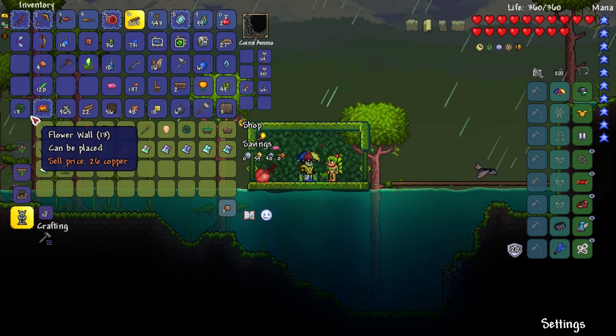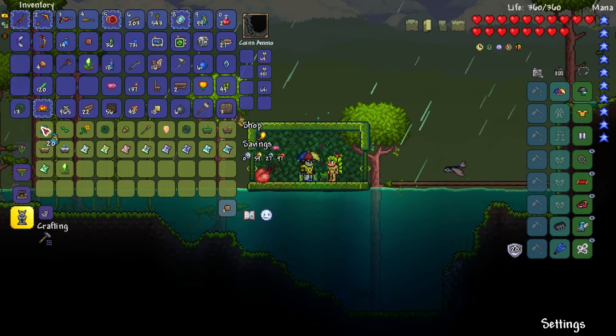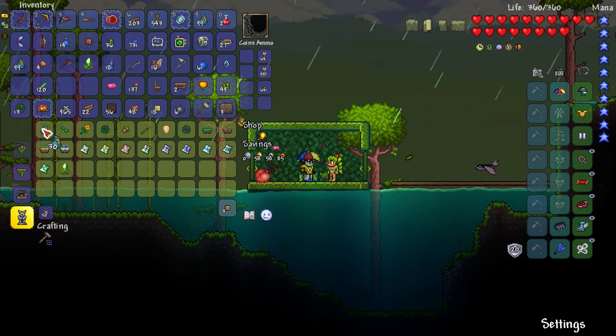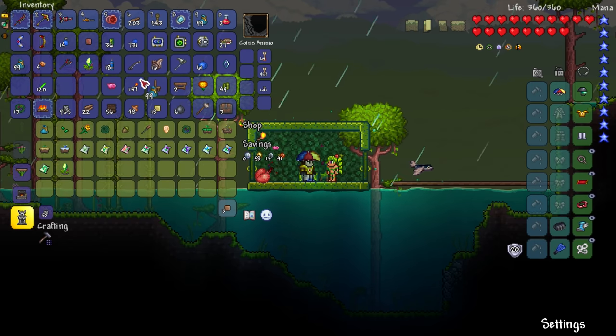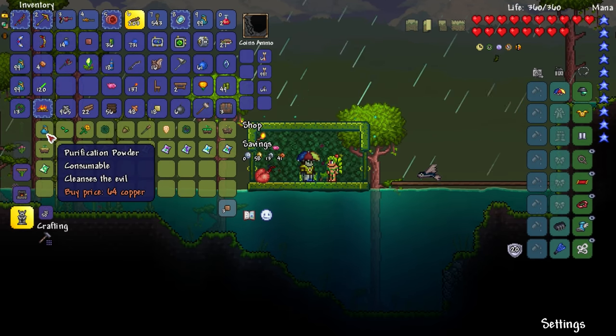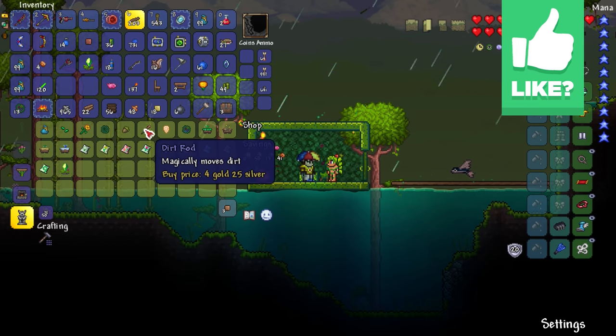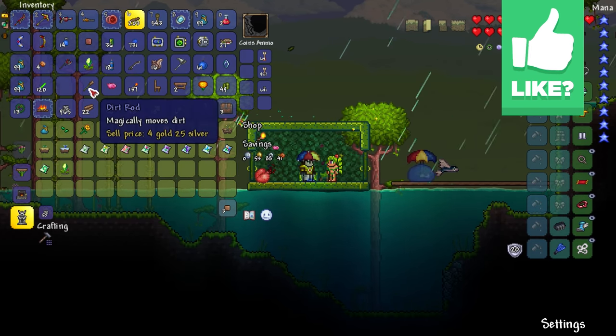We have our first pylon — jungle pylon right there. I guess I'm buying a lot more of these purification powders, just because why not, so we have basically another hundred right there. Can I put them over here? I can't do that. So we have basically 300 purification powders. Should I get more of them? I don't know. Dirt rod — magically moves dirt. I'm kind of interested by that. Guess I'll buy that. We'll test it out.